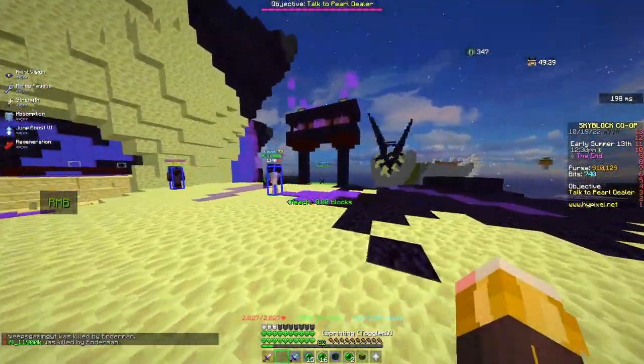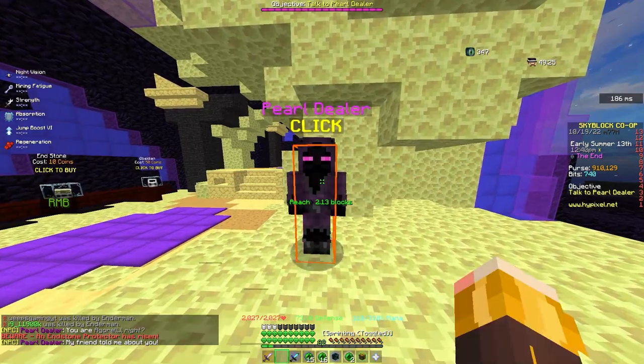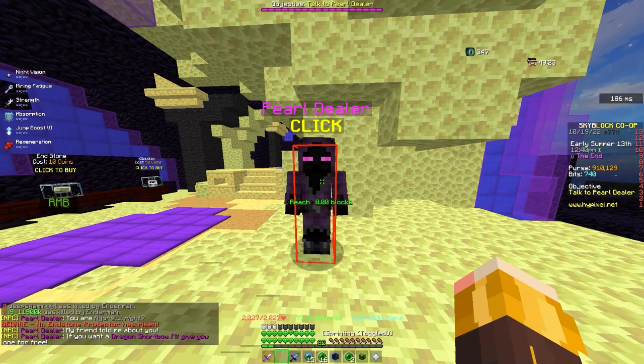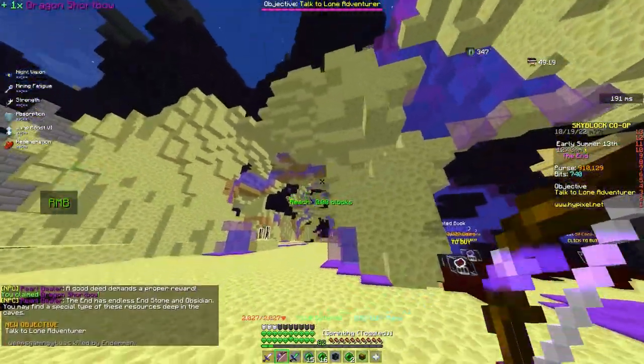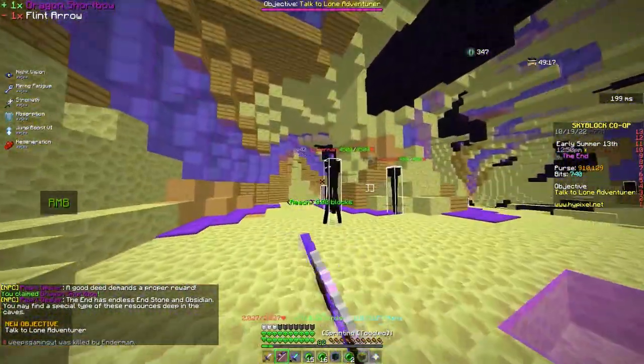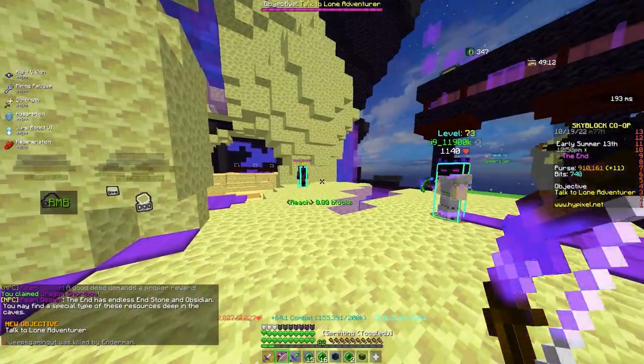Go to the portal area and find the pearl dealer. He's going to give you a dragon shortbow for free. This shortbow can't damage endermen, but it does deal dragon damage against other mobs.